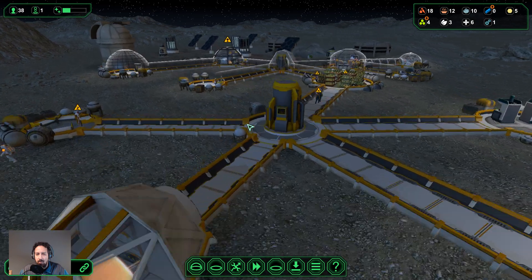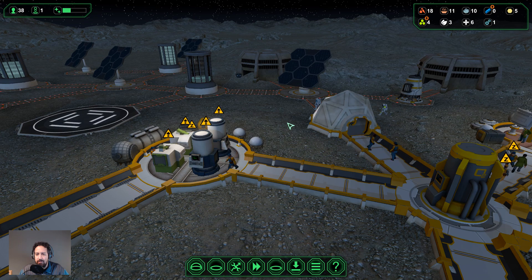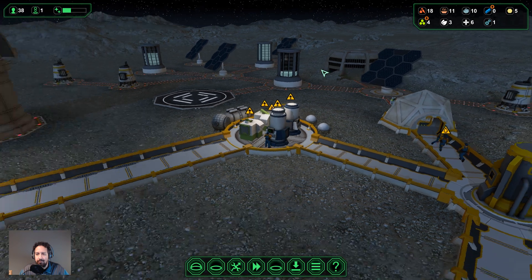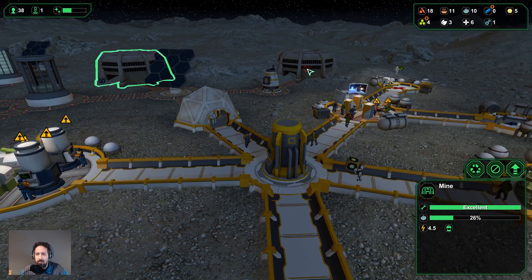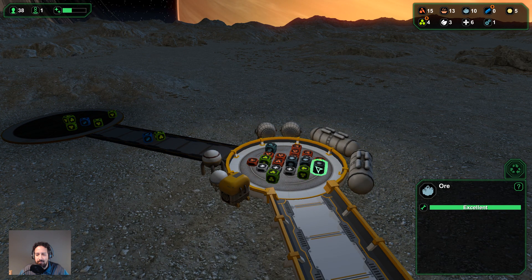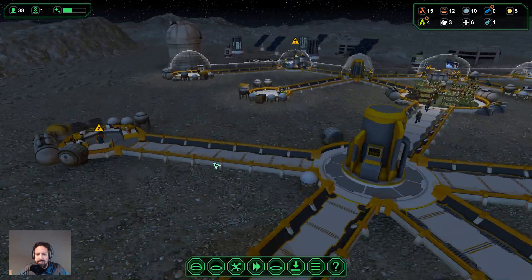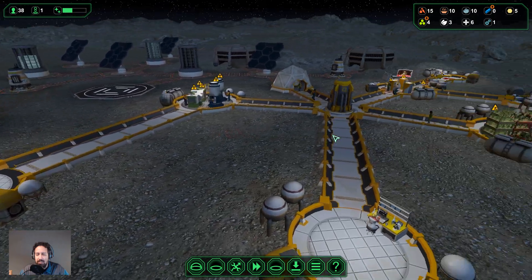We need to get that ore processed. We only have two metal processors at the moment. They should be completely full — we have six metal ore in these machines and four somewhere else. We need to get that processed, and as soon as that happens we can start building the rest of the buildings.